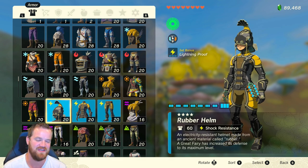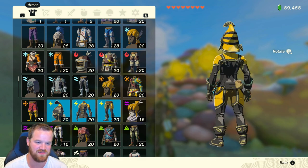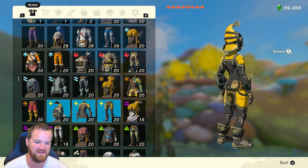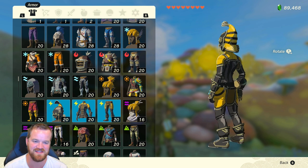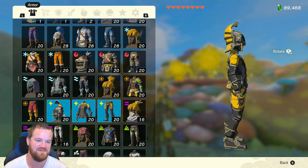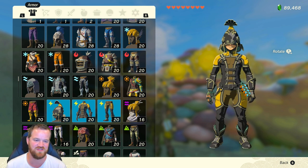I actually dyed this one yellow — I think it adds more of that electric flare. It has a rubber, kind of spandex-y look to it. And the fish with the whiskers is super fun — I love it.